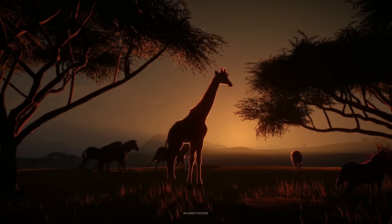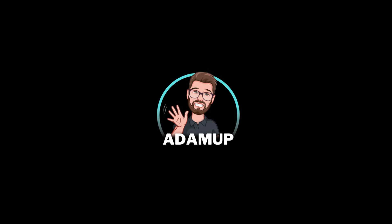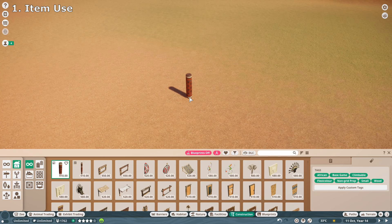I'm going to show you the top 15 tips and tricks in Planet Zoo to become a better builder. First up is learning to use objects in different ways.